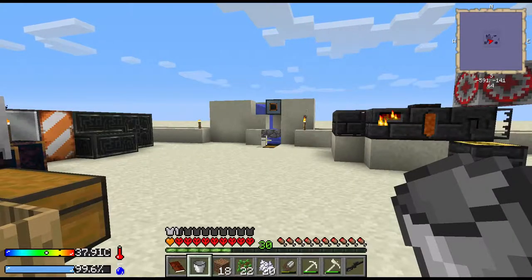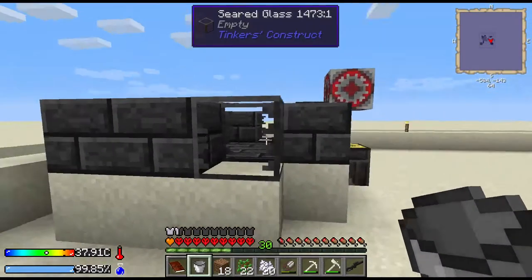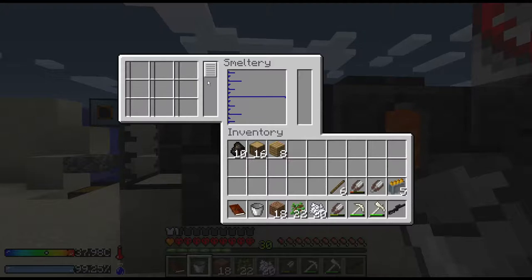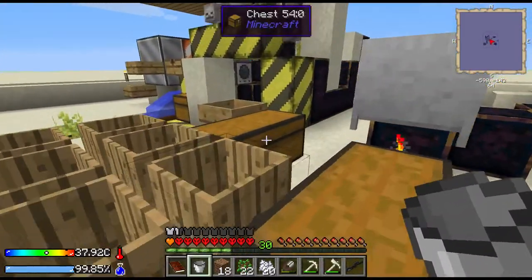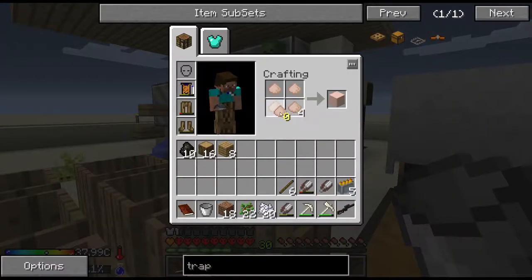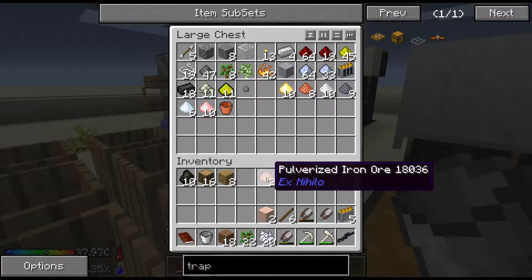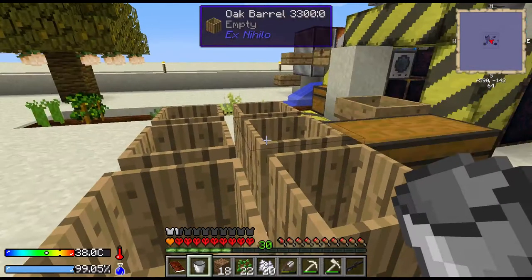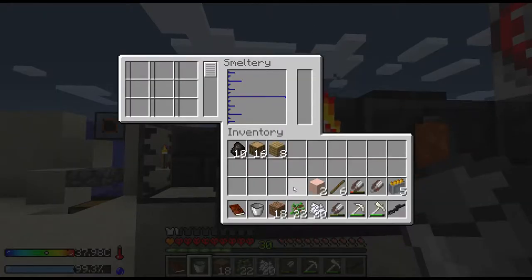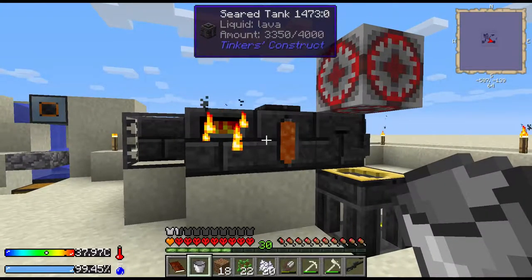Still got that baby going back there - it keeps ripping through the hammers but it gets us lots and lots of gravel. Got this ore doubler all set up and running. You take some dust, put it around like that - voila, gives you iron ore dust from the pulverized iron. Now if we put the dust in the regular furnace it pays out one for one, but put it in this guy and instead of getting two ingots it's going to give us four ingots. Awesome deal, gotta love it.